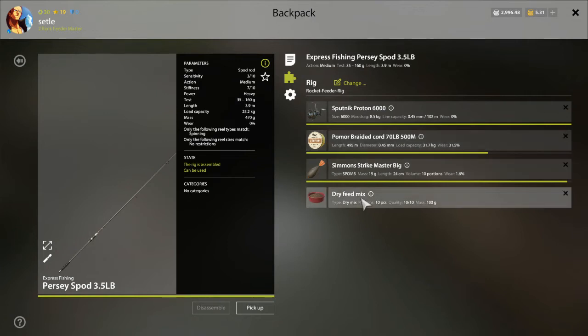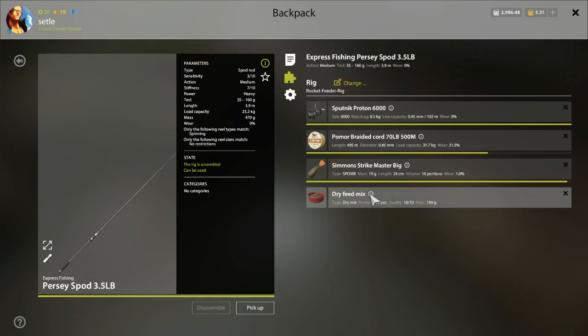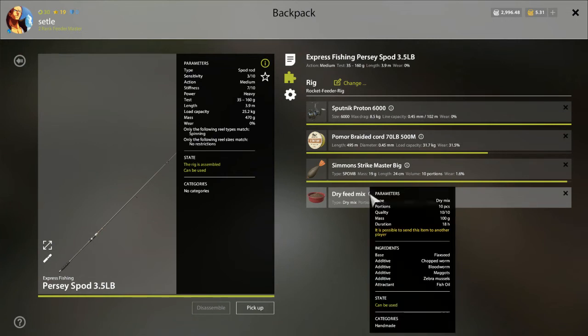I use a rocket feeder rig, so I use two ground baits. First is the default ground bait, and the second is dry ground bait. The composition is the same as the default ground bait. The minimum skill level for ground bait is around 90 to 100 percent.